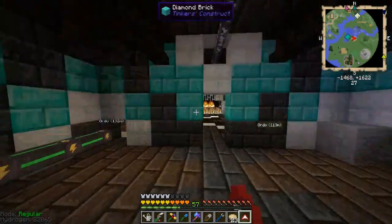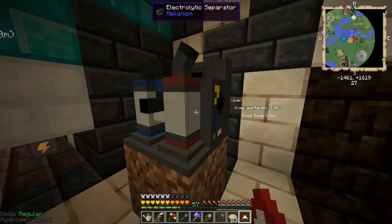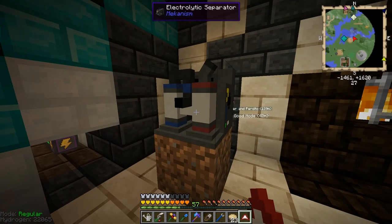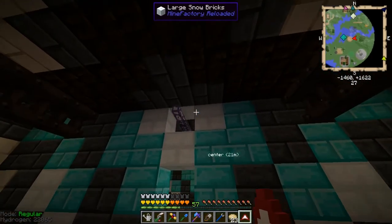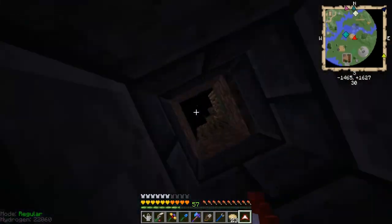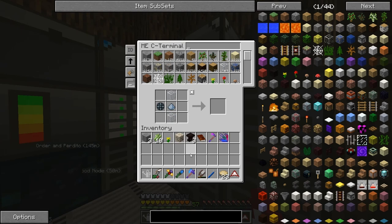I decided to go only up to tier two of ore processing in Mekanism, and that's going to need oxygen, so that's why I got the little electrolytic separator here. So that's still a work in progress. The more advanced tiers take a significant amount of setup. Most importantly, they need a salinization tower, and that is just not something I'm willing to invest in right now. So we're not going to do that.